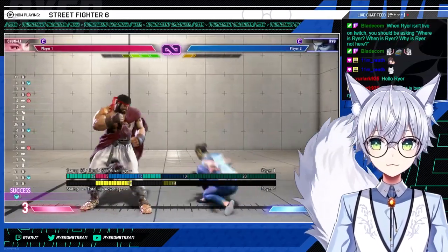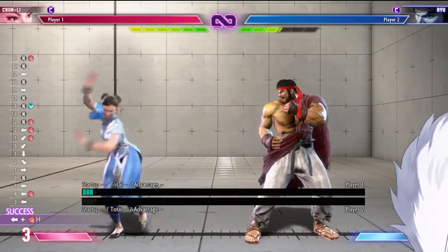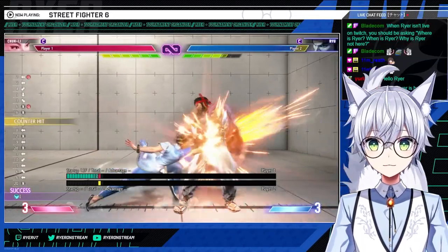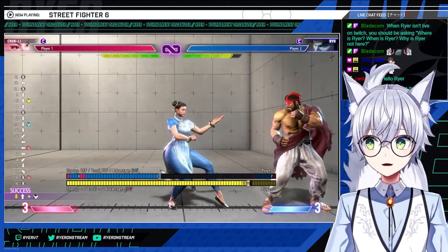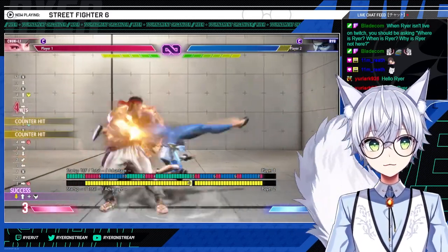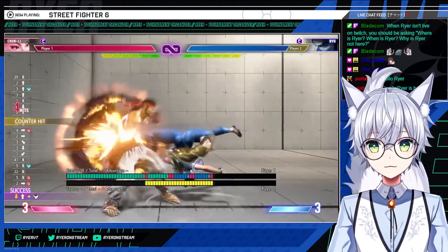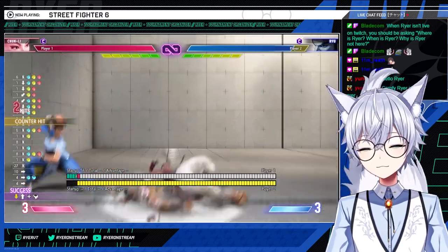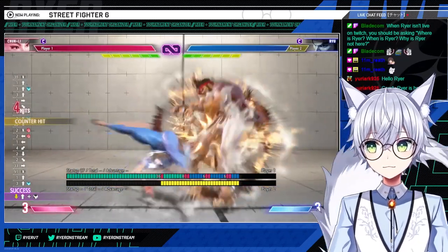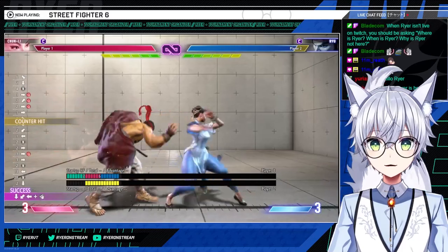Stance light kick has super long range and combos off of back fierce. Standing fierce needs a counter hit for it to combo. This combos into medium spinning bird kick — this is going to be your bread and butter combo: back fierce, stance light kick, spinning bird kick. One thing I found: all of her stance normals when canceled into a charge move, you don't have to charge first. So if you're in neutral and go down-up kick after the stance normal, you just get spinning bird kick. You don't need to charge when using a stance normal.